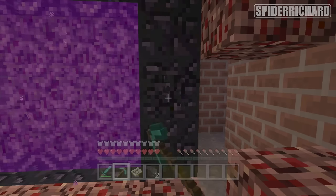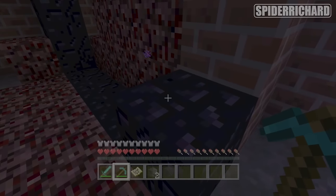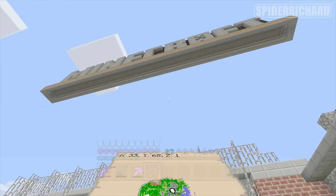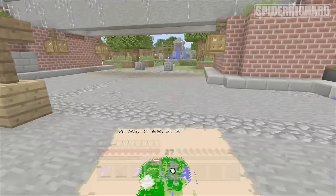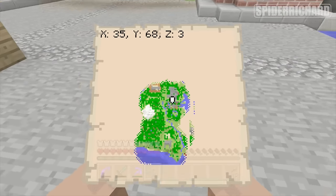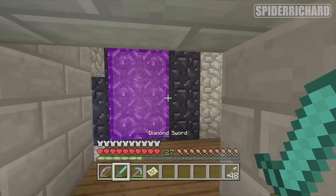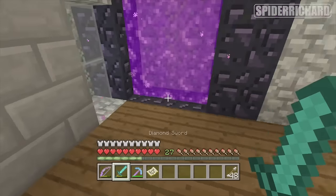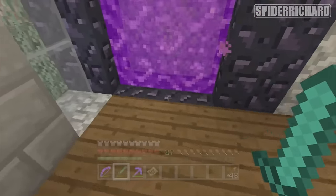To make a nether portal yourself, you will need 10 blocks of obsidian. Once you've got your 10 blocks of obsidian, head back to the first tutorial area — the little village at 356, 83 — and go inside the potion making shop here. This is personally where I found the best place to make your portal, because building it in this wall will spawn you right next to a nether fortress, which is where we're going to need to go.